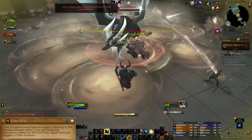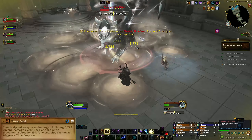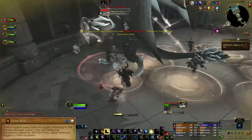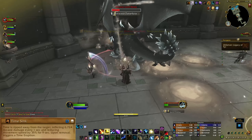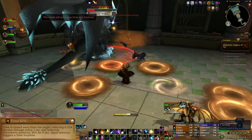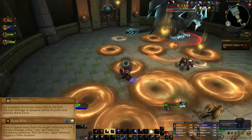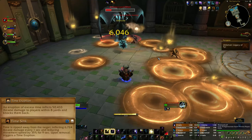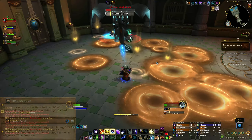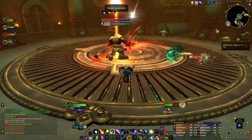The only change in this dungeon on Heroic difficulty is the added ability to this boss called Time Sink. Time Sink will deal Arcane Damage to 1 player every second and reduce their movement speed for 9 seconds. This is a magic effect so it can be dispelled, but either when it is dispelled or it expires, it causes a time eruption, dealing damage to the whole group and knocking them back — so healers need to be mindful of when to dispel.